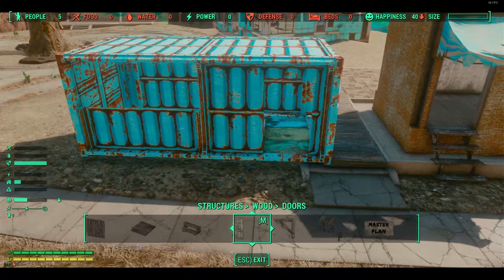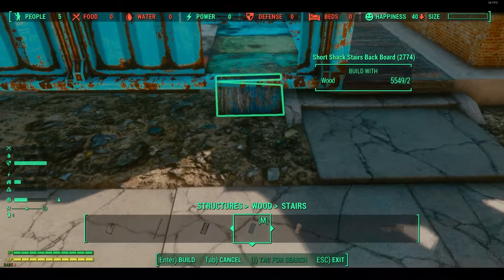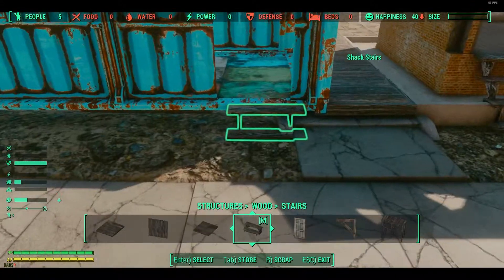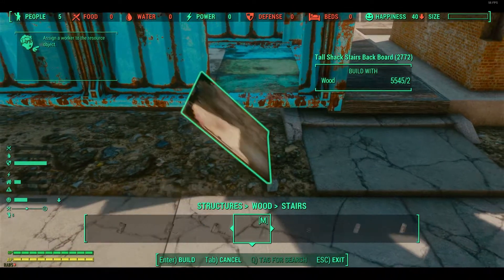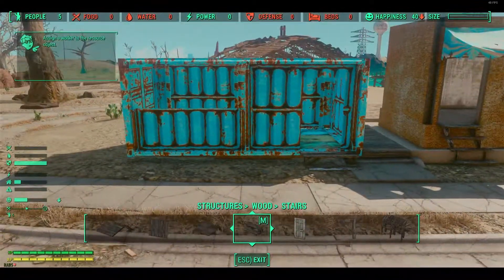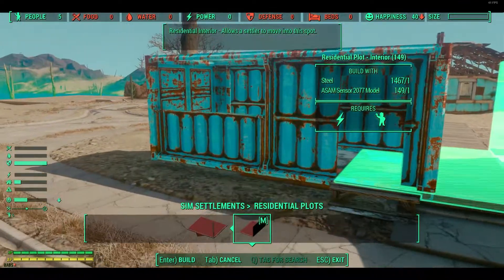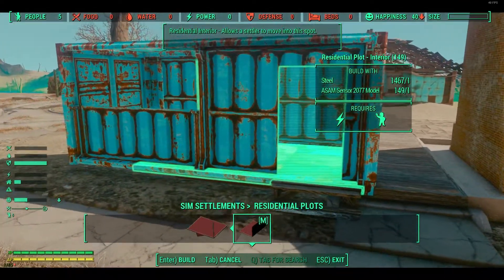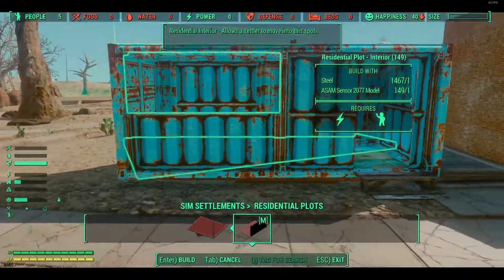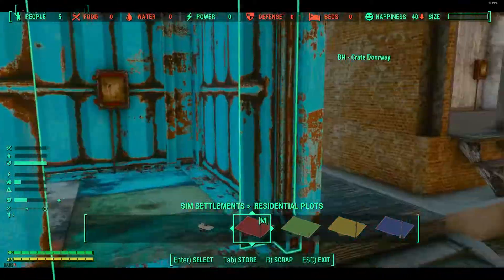Look at those fence pieces — I want to use those, maybe incorporate them in the future. I'm looking for something to use as stairs here. There we go. So now it needs a residential plot. Let's chuck that in there. Obviously this is sped up quite a bit, but you can imagine the amount of time I'm spending just placing these things down.